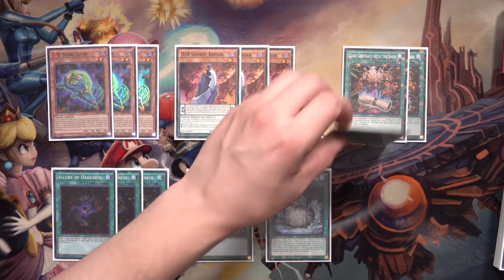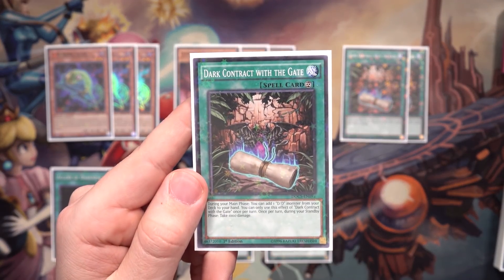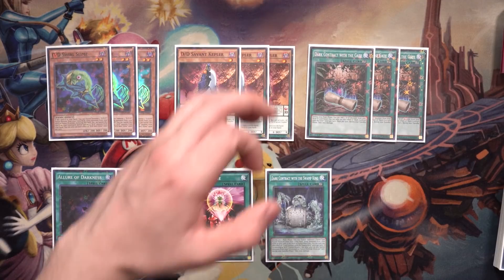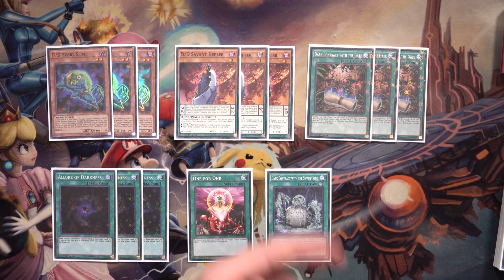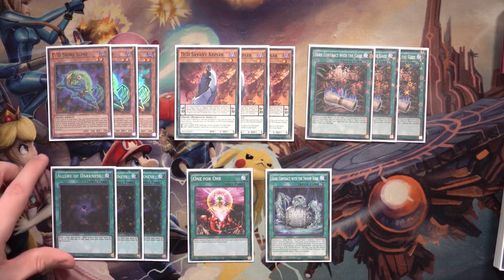Three Dark Contract with the Gate — while it does burn you for 1,000 during each of your standby phases, it allows you to search your deck for any DD monster basically once per turn. This keeps you very consistent with getting the right cards to hand to start your plays — cards like Swirl Slime, Necro Slime, or Lamia. It's an incredible searcher we want to max out on.